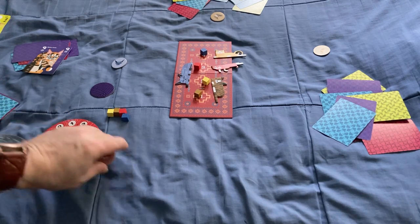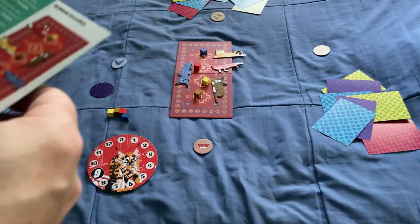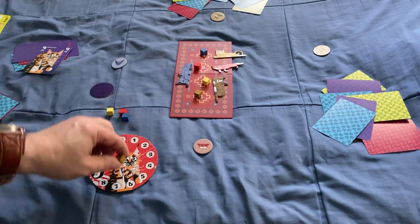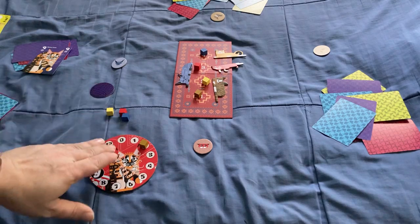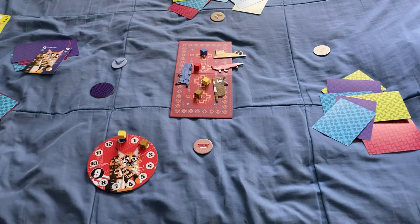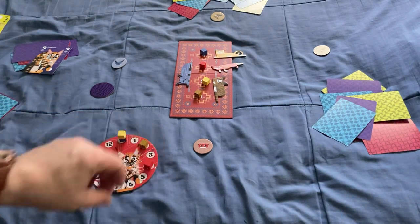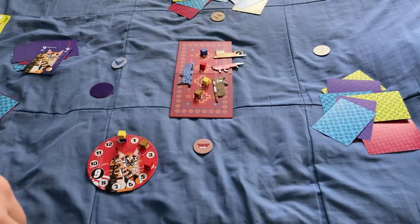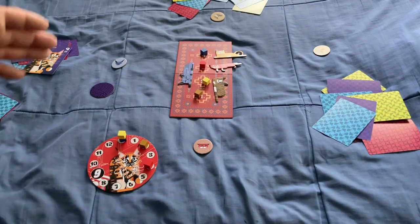Here's how scoring works: if your marker is next to two numbers and you land on one of them, you get two points. The blue player was off by one, so he loses a point, but since he's at zero he stays at zero. I predicted three or seven and won exactly three tricks, so I get four points. Predicting two adjacent numbers and hitting one scores two points; predicting a single number and hitting it scores four points.